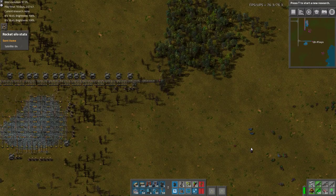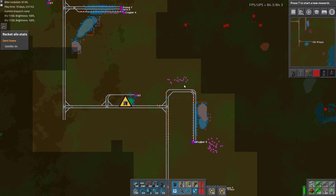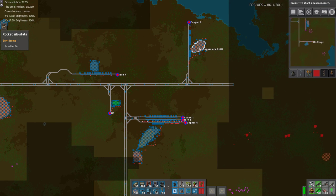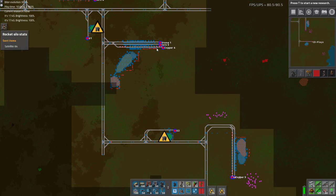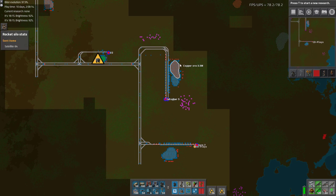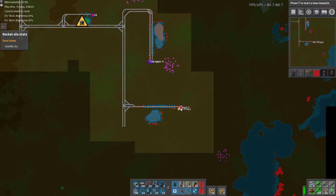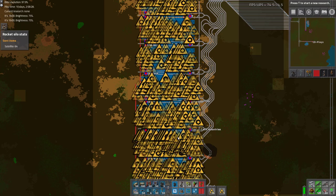Welcome back to Factorio with me, JD. I went outposting slightly. I'm pretty sure I left last episode up here. So, another copper, a uranium one, another iron, another copper, stone, iron, and copper, with uranium two back up and running, with another iron and another copper, with another iron. In theory, providing my station numbering is correct, we now have seven trains feeding this monster.